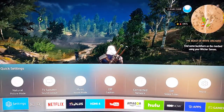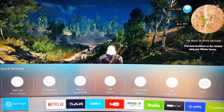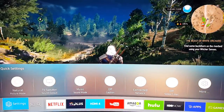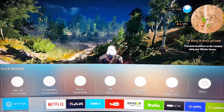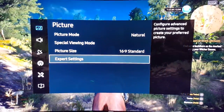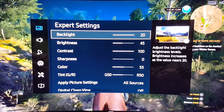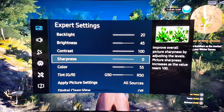I'm running this on Natural Picture Mode. The reason I'm doing this is because this is not a first-person shooter — there's not a lot of fast-paced movements in this game. My other option when running settings on the TV is Natural. I have my backlight all the way up to 20, and brightness, contrast, sharpness — we don't need more sharpness on this game.